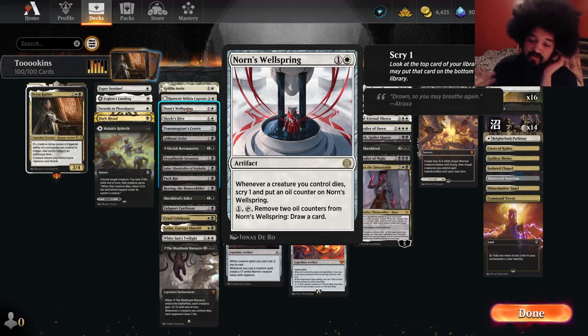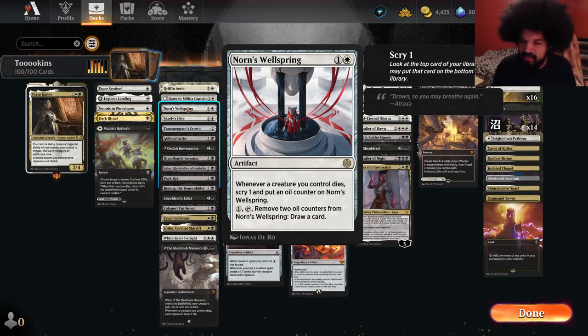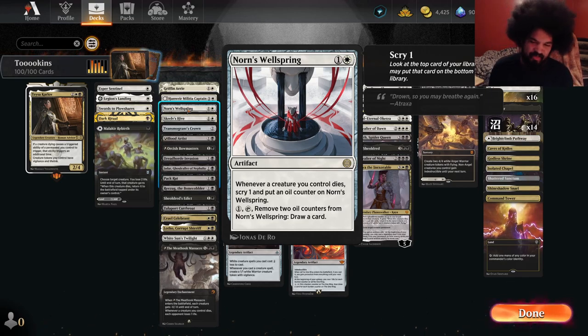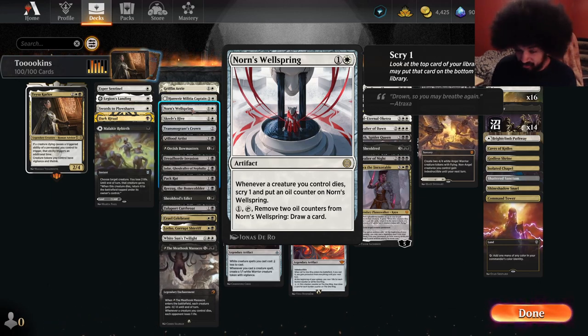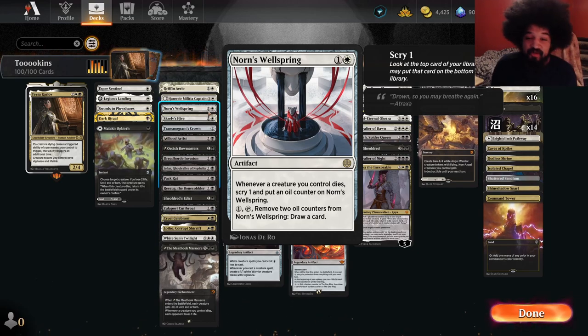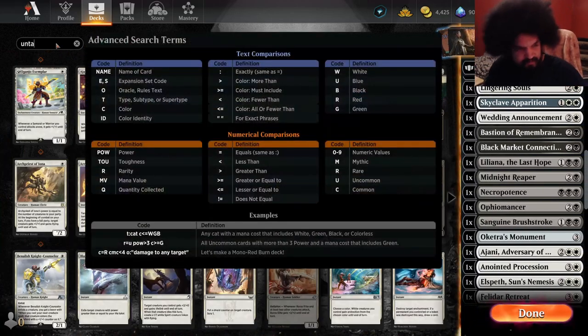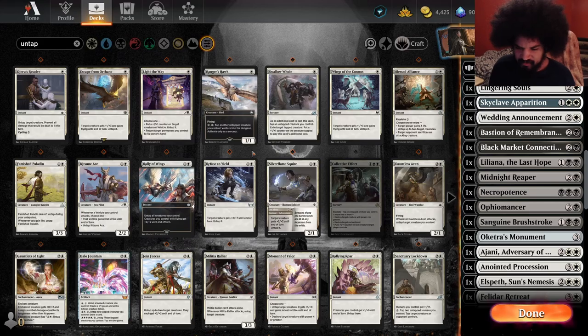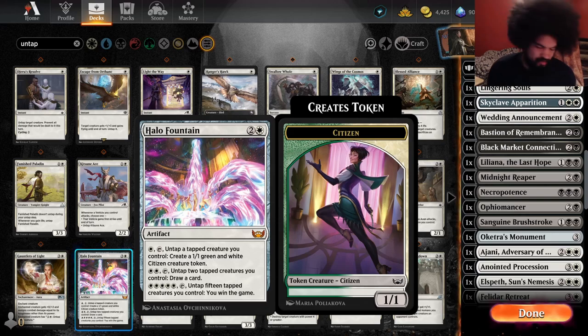That seems kind of crazy. I think there's enough in here for Rezug to feel comfortable, so I'm going to try it. I think it's a sleeper card if you're reanimating things that cost less than three — not just trying to do Gristlebrand stupid stuff. Norn's Wellspring is also pretty neat when things die. If your commander's in play, this happens twice, so you scry twice. Every single death would give you enough to tap this and draw, but that's not really too big of a deal, because when you're a token strategy, it's not hard to get two tokens to die anyways.